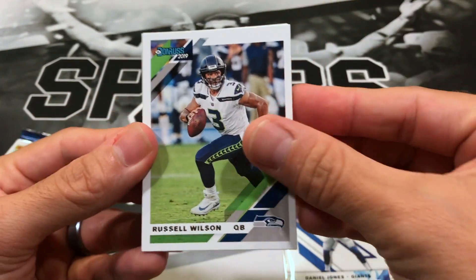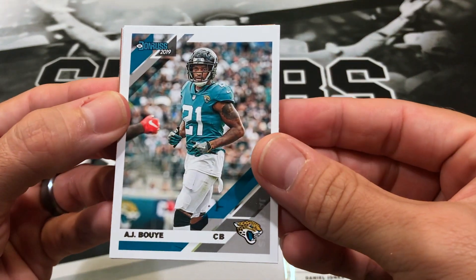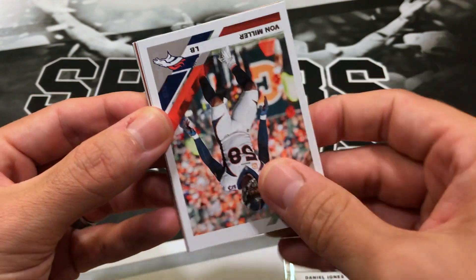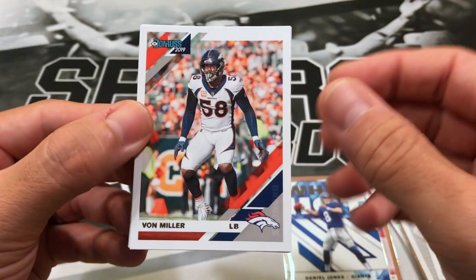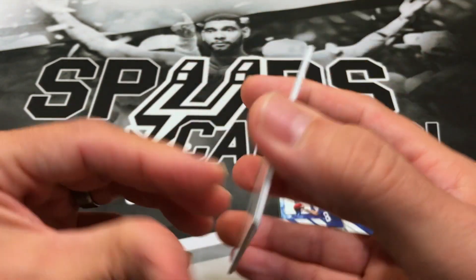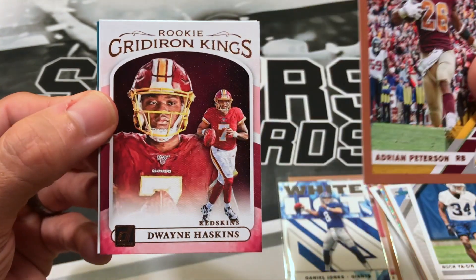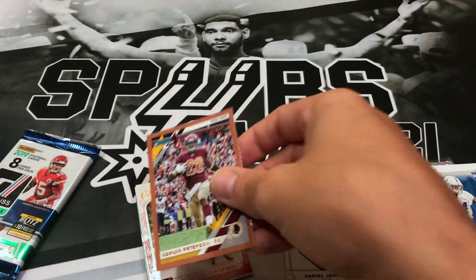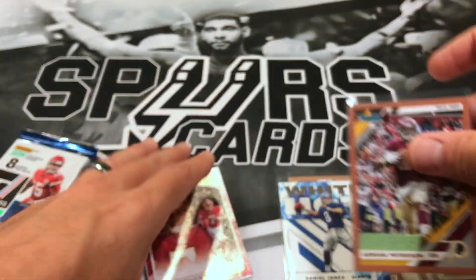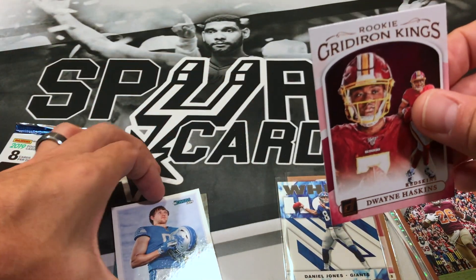Pack six: we have Russell Wilson, AJ Bouye, Derrick Henry, Von Miller, CJ Mosley, Adrian Peterson press proof — nice — and Rookie Gridiron Kings Dwayne Haskins. Pretty good pack so far. And TJ Hockenson.